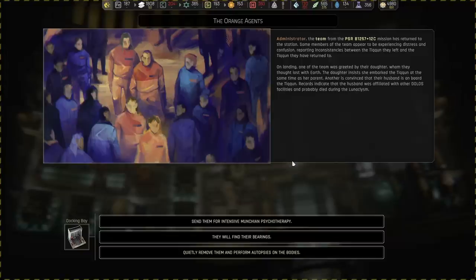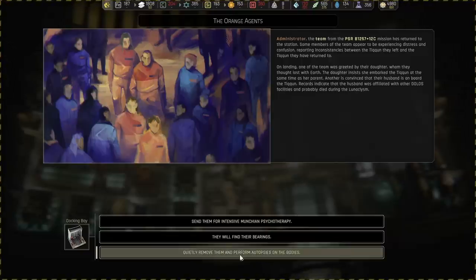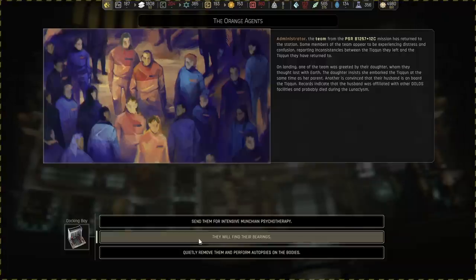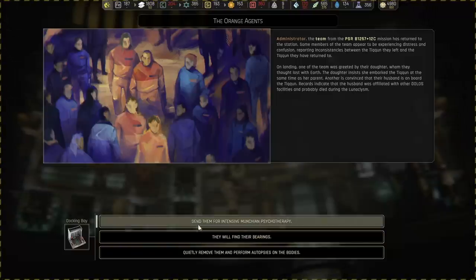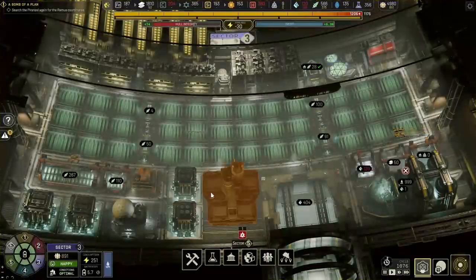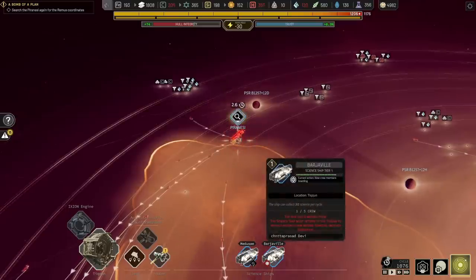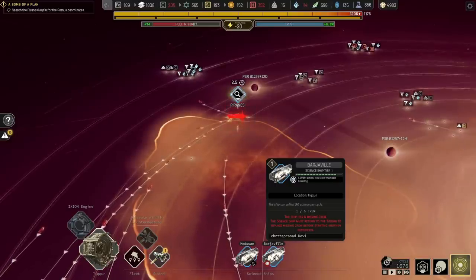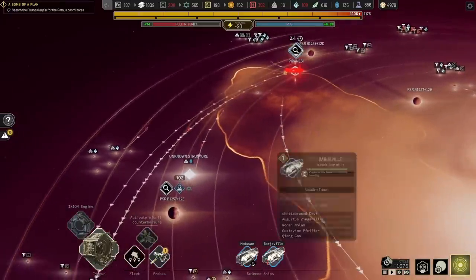Self-similar space — there might be more copies of this. Autopsies performed. They'll find their bearings — they found their daughter that they thought lost, that's going to be a good thing. Intense psychotherapy. They'll figure it out. The Barshaville — new crew members are boarding. Let's get those boarding and then send them over to the new location. Off you go into the next mission.